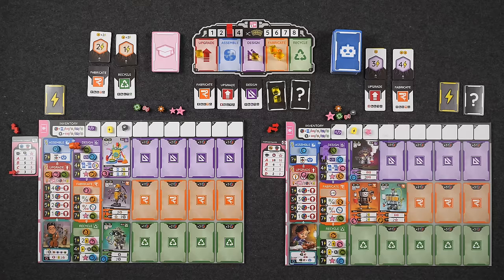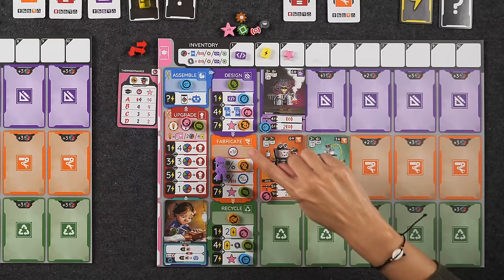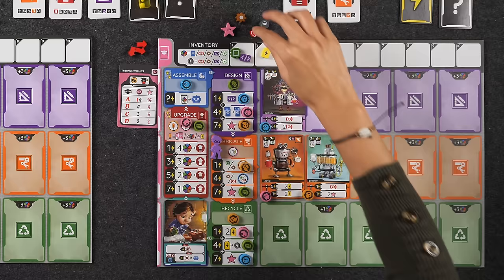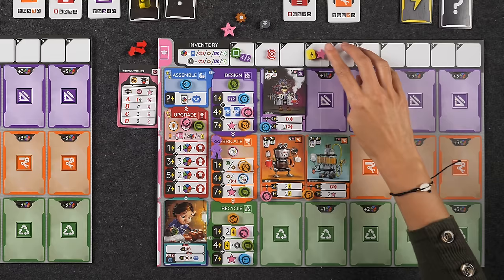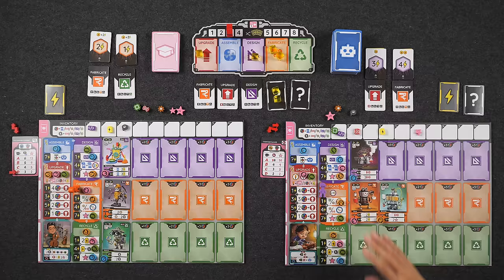Moving on to fabricate, which we're both doing. My total energy is four plus two — six plus one from an upgrade — seven total energy. I take a microchip from the top row, two sensors from the next threshold, then a victory point for seven energy. I activate my robots: Java gives me two batteries, and Brenner gives me a choice between one sensor or two victory points — I'll take the two victory points, since Florence's ability will get me sensors anyway.